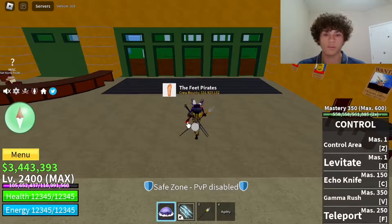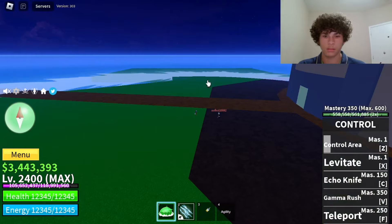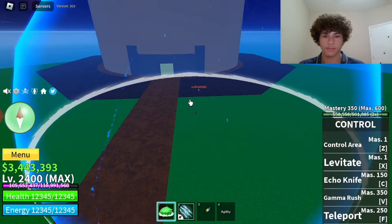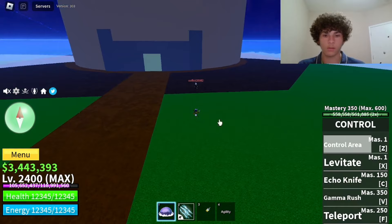The first move on Control is called Control Area. Make sure you hold this move so it expands — as you can see it gets this big. If you just tap the move it won't expand that large, so make sure you hold it down and keep your finger on it and it'll expand.